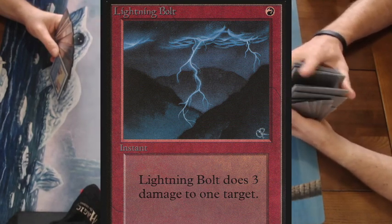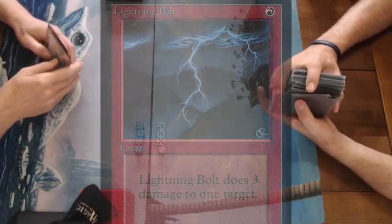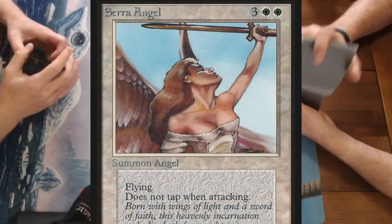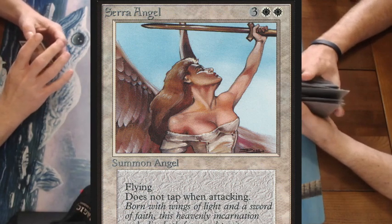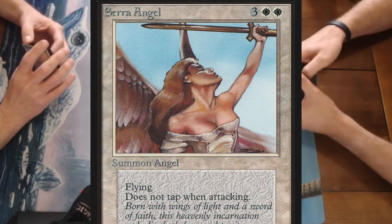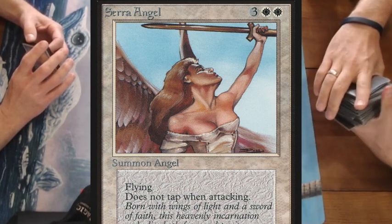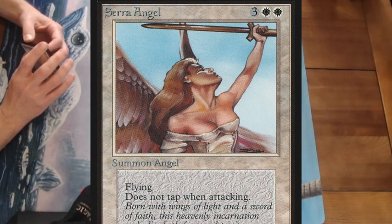He is also playing with Serra Angels, and I thought that was quite interesting. The white component in his deck is very relevant — it's not just a splash of a few Disenchants. It's really a big chunk of his deck, and I believe he's playing with two Serra Angels. I'm curious to see if we're going to see those creatures on the board.